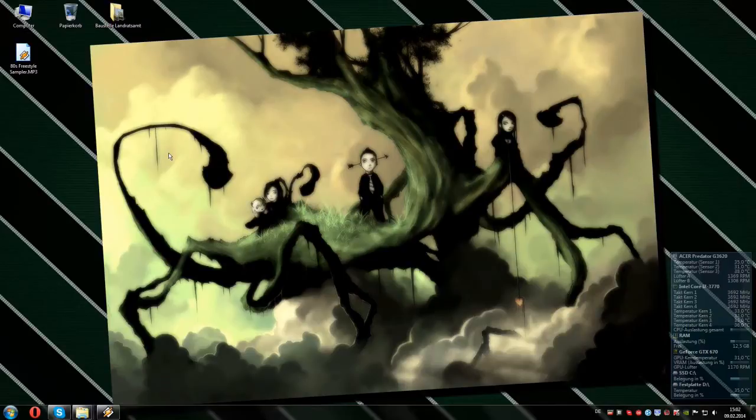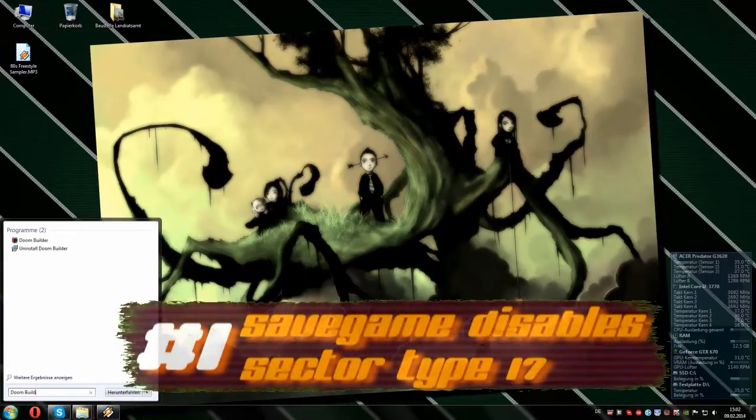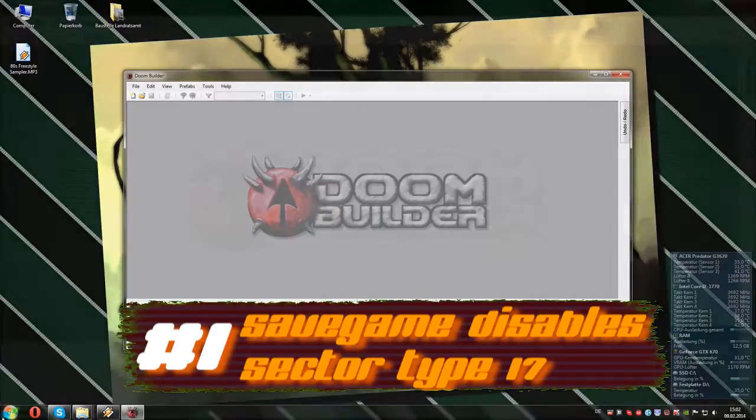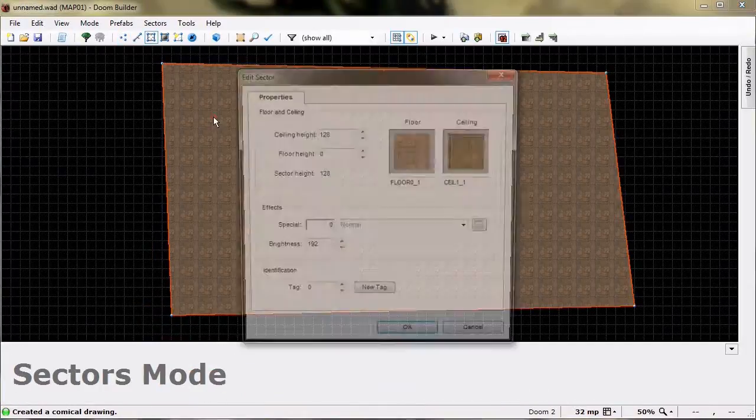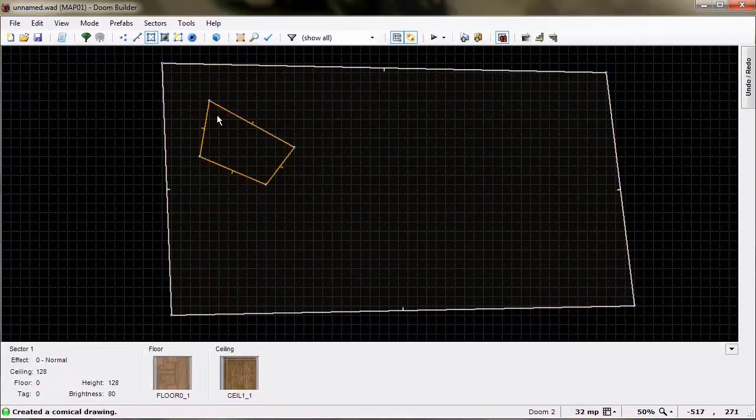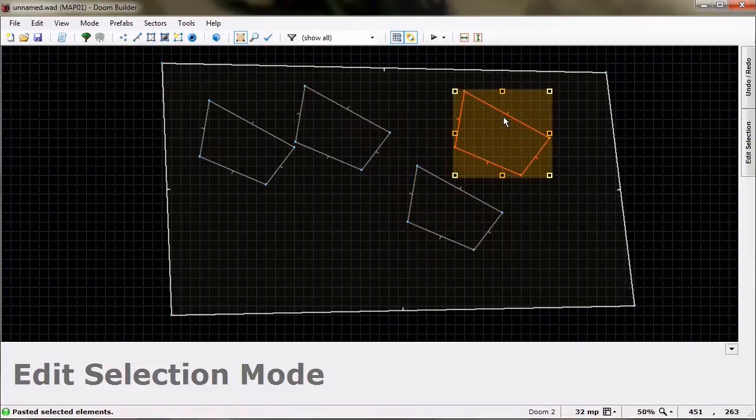Let's start off with sector type 17 and how you can just stop it by saving the game. I'm going to create a small demo map with a few sector 17 areas. Sector 17 is the tag which stands for light flickers randomly, the lighting effect added in Doom 2, and we assign it to random sectors.